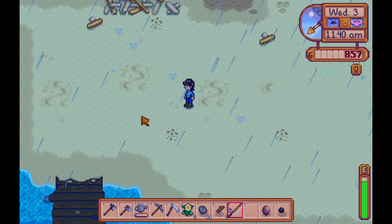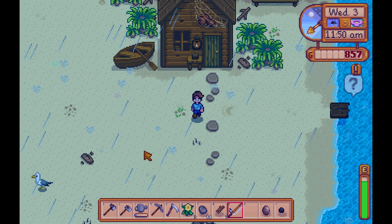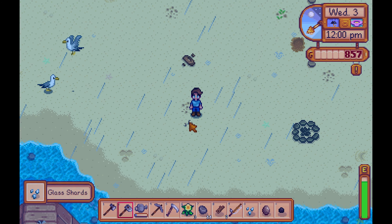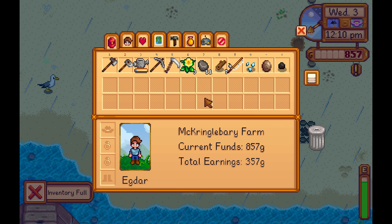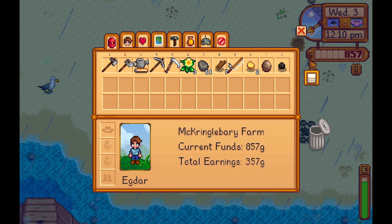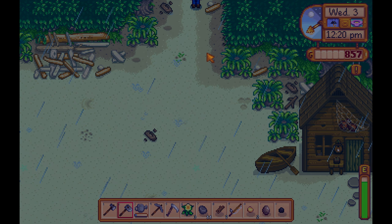Let's look for forageables on the beach — always a good place. We've already met Elliot so that wouldn't really do anything. Worms — there's always stuff when there's worms. Glass shards. Inventory full. I don't need these glass shards. Wow — that's an artifact. Well, I'm going to find them a million times over. So we got that.